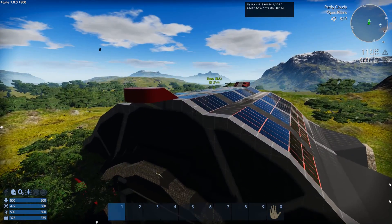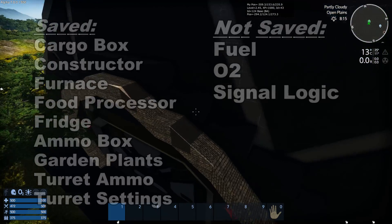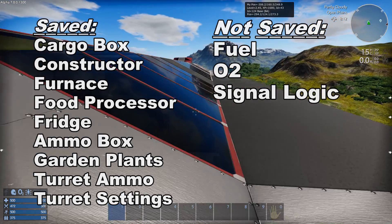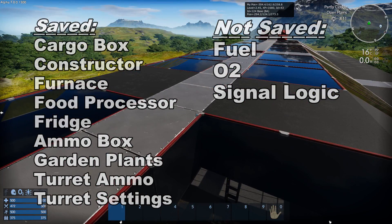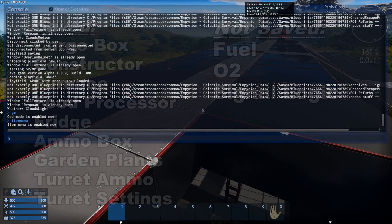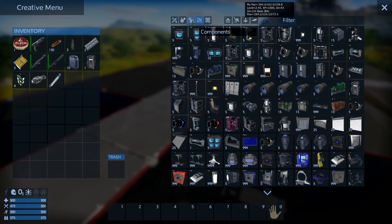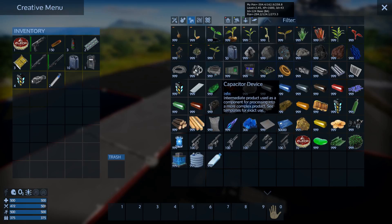If you had turrets with settings on them, that gets saved. Cargo boxes, fridges, and all that stuff gets saved as well. The things you do lose are oxygen, fuel, and signal logic. You can use the item menu to get your fuel and oxygen back if you need them.